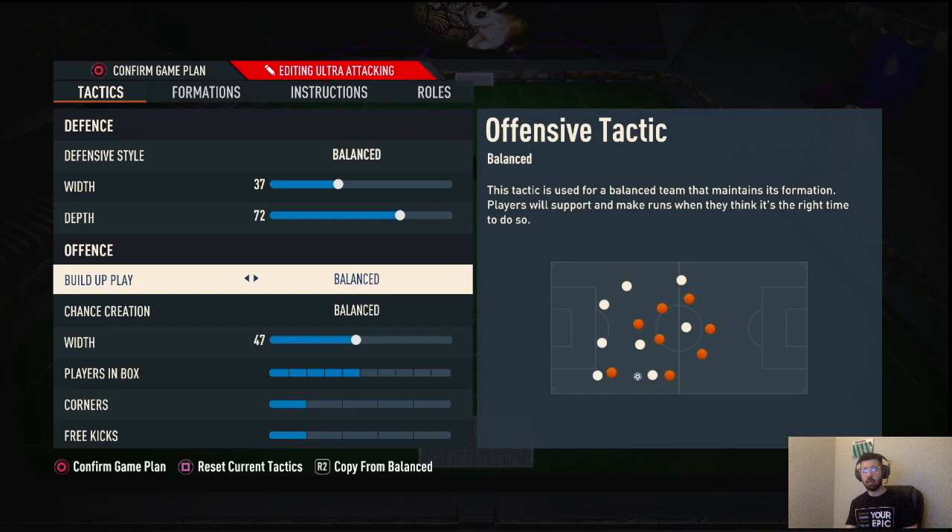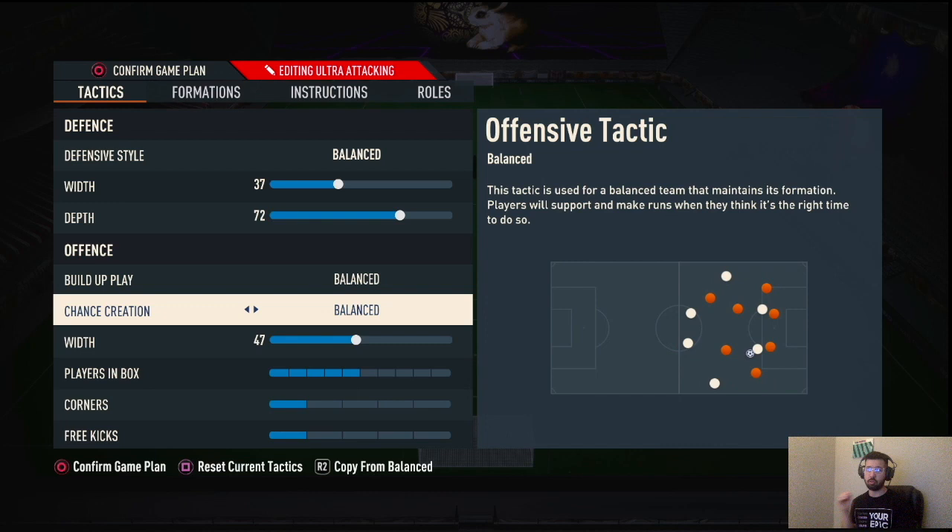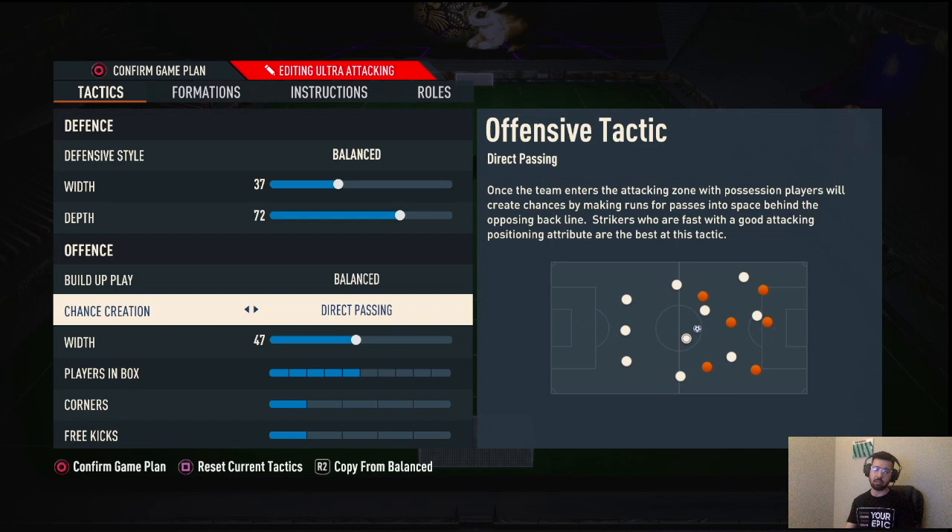Build-up play: Balance. They do a slow build-up in real life, but slow build-up doesn't work in this game — it'll work on a five-at-the-back but not on a four-at-the-back counter-attacking formation. If you're not good at sending players on L1 triggers and manual runs, there's no point using slow build-up. Chance creation: on old gen, Balance; on new gen, Direct Passing. Don't change it to four runs in this formation because you need your overlapping fullbacks to make the runs for you. Width: 47 — this keeps the right forward and left forward in the middle of the park, which is where you need them.